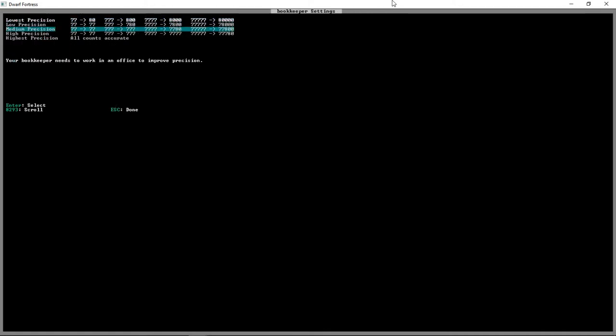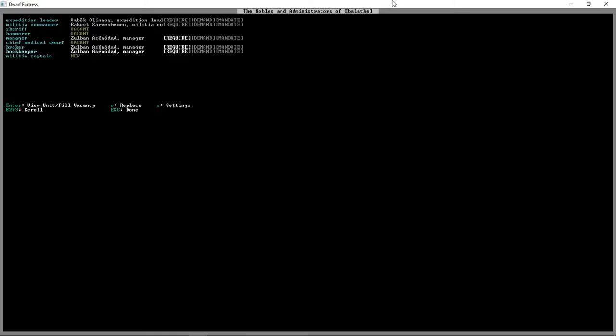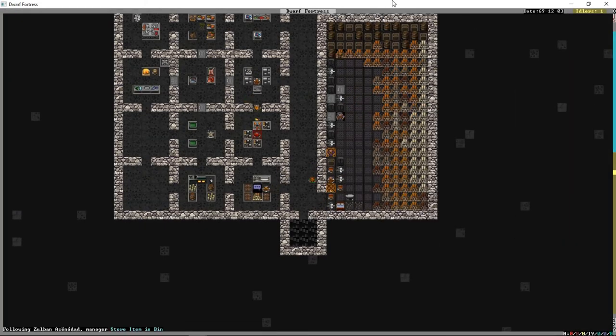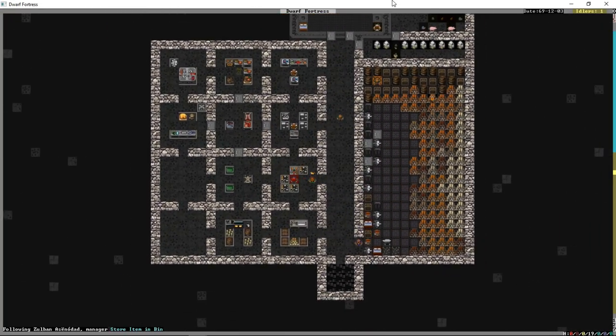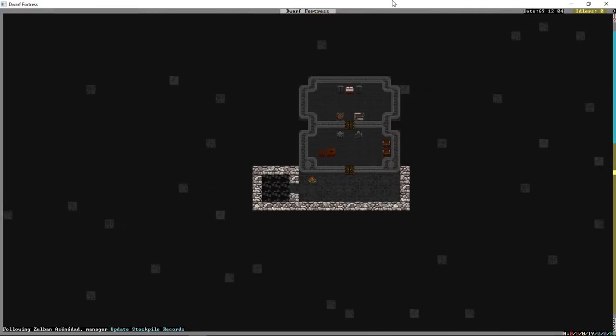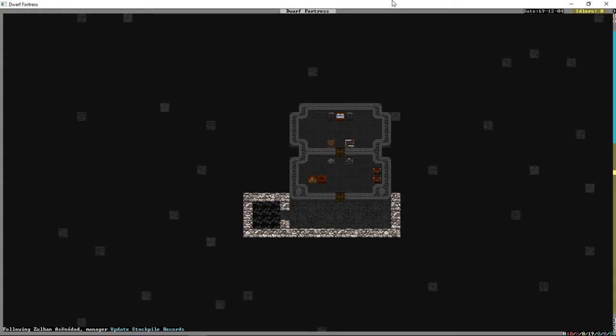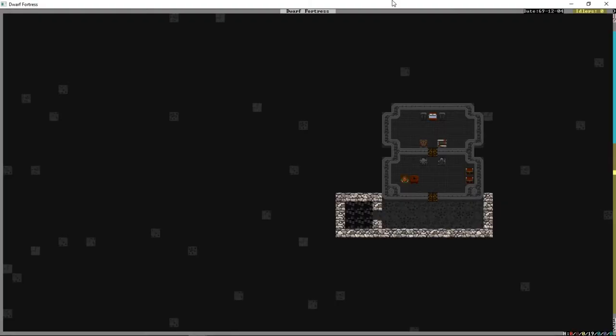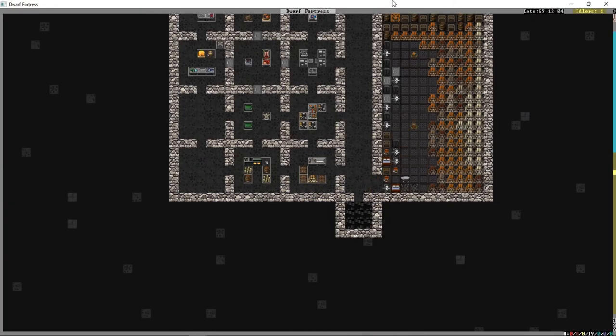We're going to go to our bookkeeper, press S, and tell him highest precision — we want all our accounts to be accurate. He's still storing things, looks like he's hauling blocks now. He's going to go down to his office and update the stockpile records. This will take a while the first time, but once he has those counts accurate, when we press Z we'll know exactly how much of what we have — 30 portions of meat, 33 of fish, 185 of plant, no drinks, 90 seeds, and 485 other.